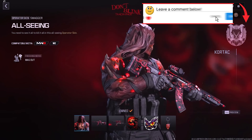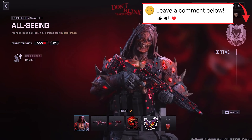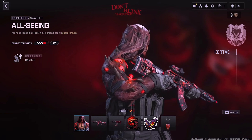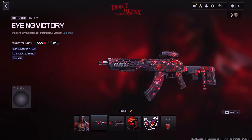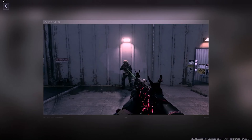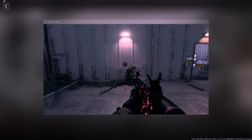Moving on, we have the Don't Blink Tracer Pack, priced at 2,400 COD Points. This bundle features the All-Seeing Operator Skin for Swagger. You'll also receive two Weapon Blueprints. The first, Eyeing Victory, is for the Longbow and doesn't have Tracer Rounds. However, the second blueprint, named Eye See Us for the Haymaker, surprisingly does include Sinister Tracers.